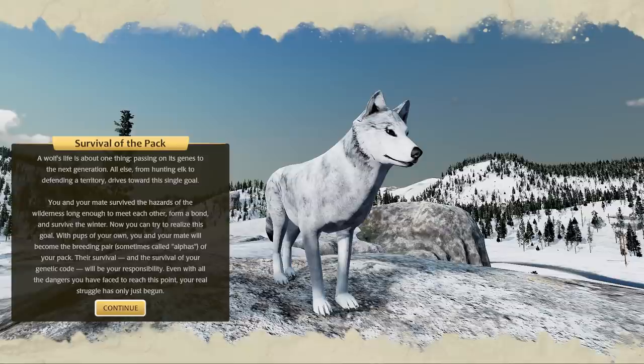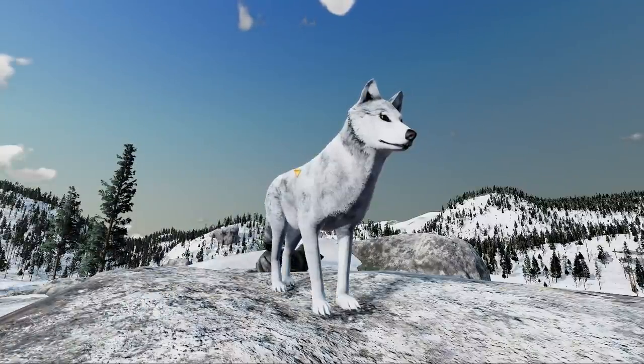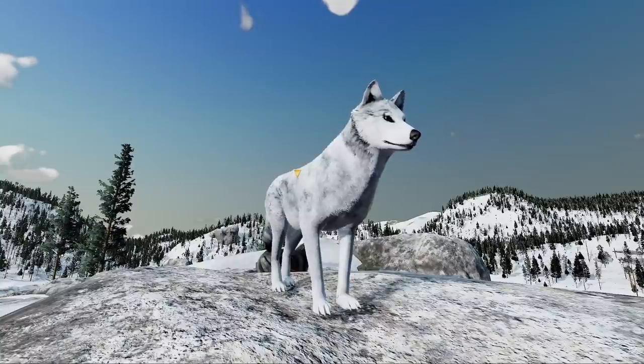A wolf's life is about one thing: passing on its genes to the next generation. All else — from hunting elk to defending a territory — drives towards this single goal. You and your mate survived the hazards of the wilderness to meet each other, form a bond, and survive the winter. Now you can try to realize this goal with pups of your own. You and your mate will become the breeding pair — sometimes called 'alphas' — of your pack. Even with all the dangers you've faced, your real struggle has only just begun.